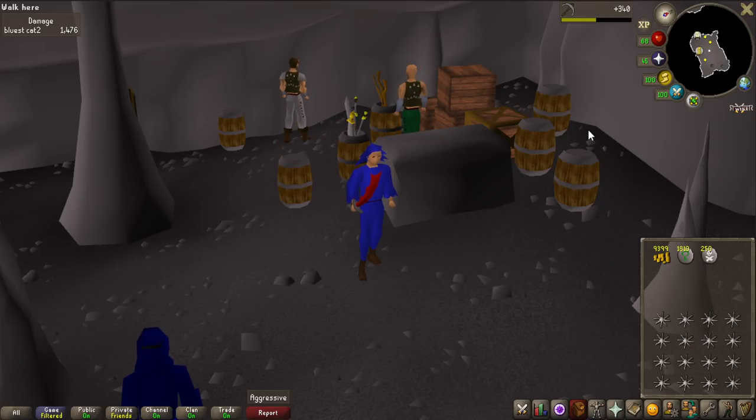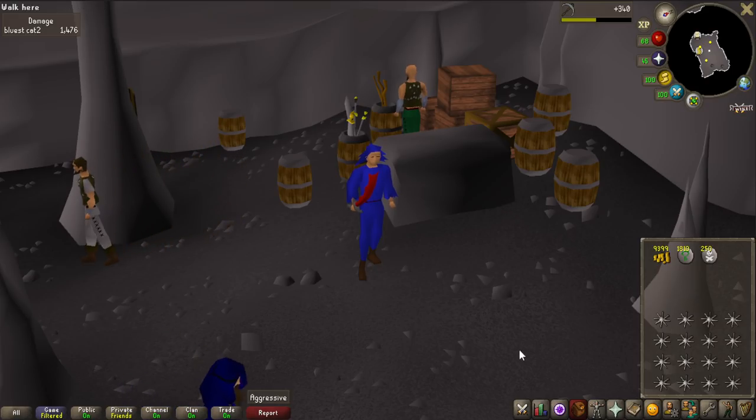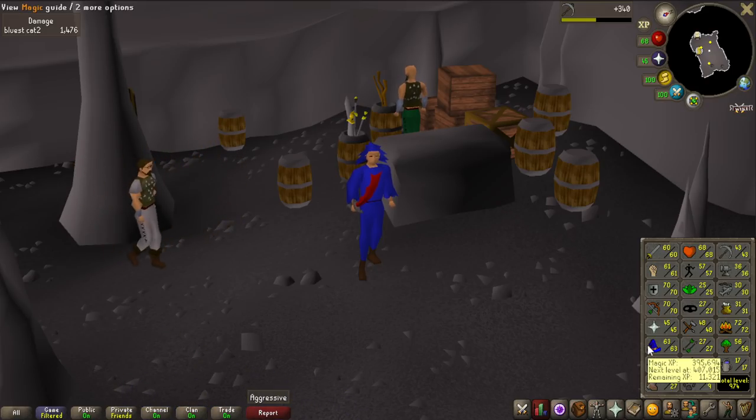What is up guys, welcome to another video. I just spent like 450k cash from ecumenical keys on nature runes, so we have almost 2,000 of them. We're going to go to barrows with some death runes, some Iban's Blast, alching while doing it, and just blast out magic levels.